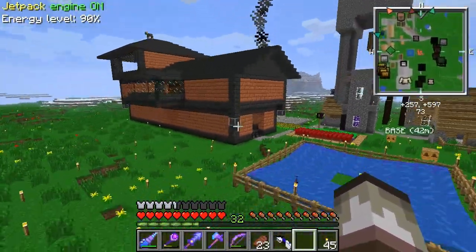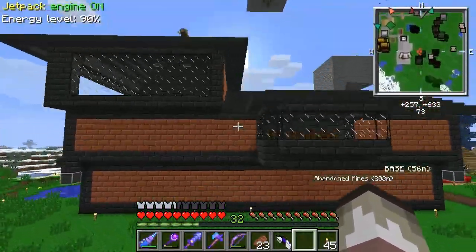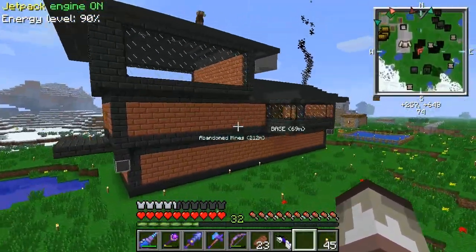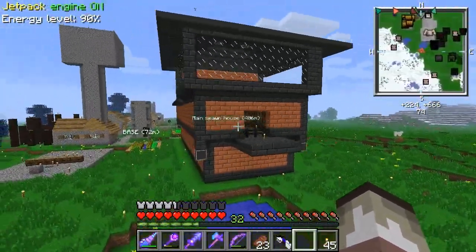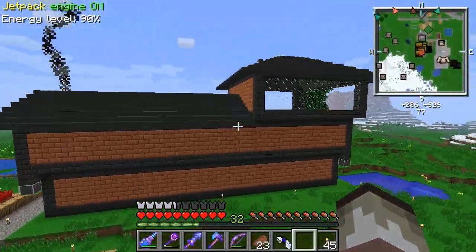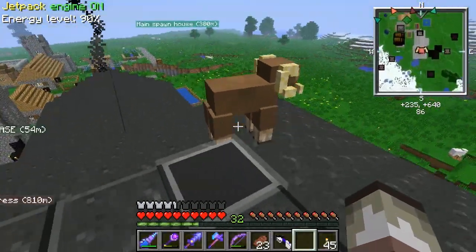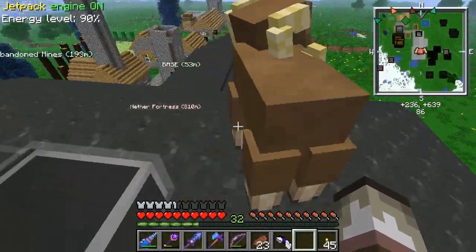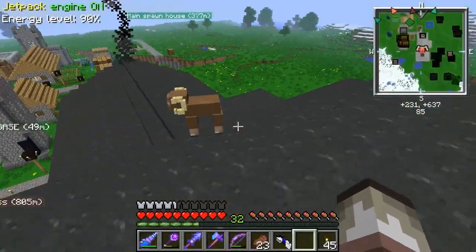I wanted to go with the long, narrow house again, just because I like that look. I want to make this house look weird and have outcroppings here and there, so I don't know exactly what I'm going to put where yet. There's a sheep on my roof — it's a sheep from the Twilight Forest, they look like a ram.